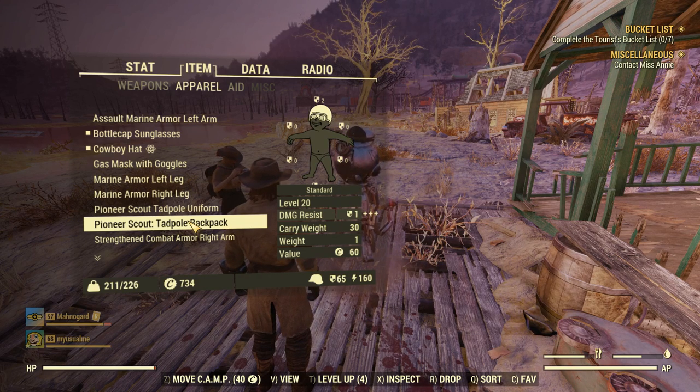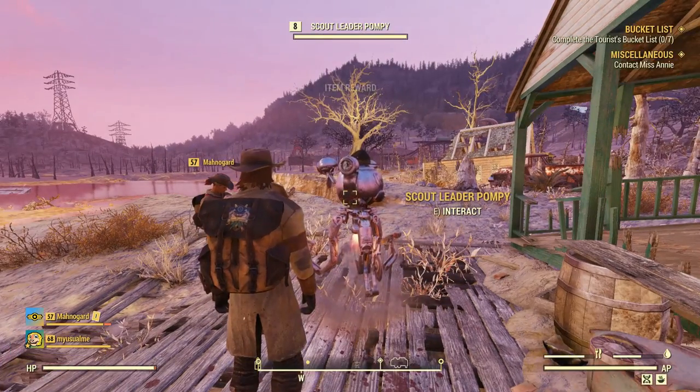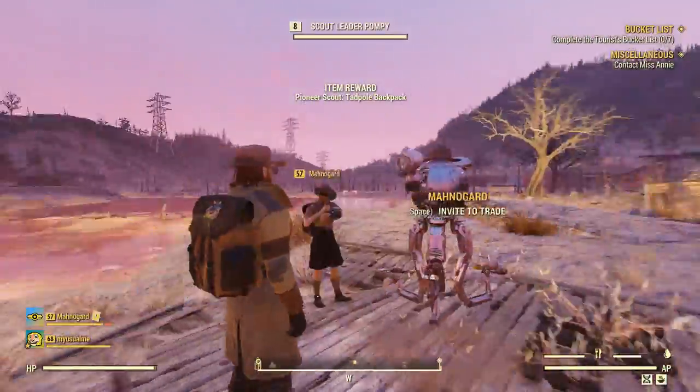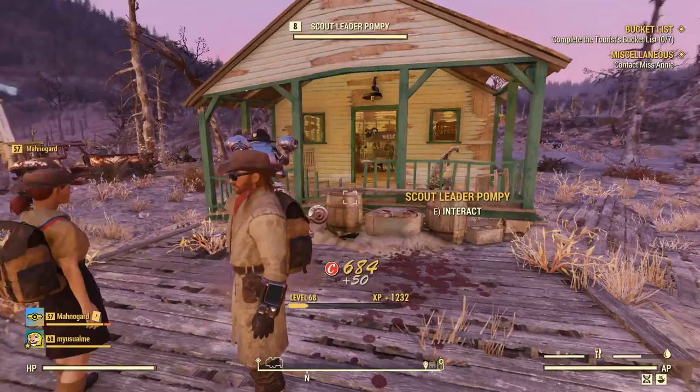So level 20, damage resistance is 1, carry weight is 30, weight is 1, value is 60. There's the Tadpole backpack, ladies and gentlemen, just like that. It's cute. I like that backpack, it looks good.